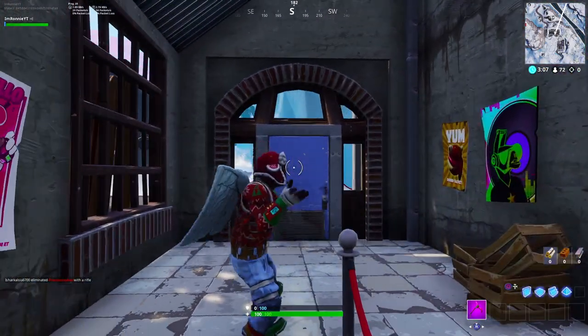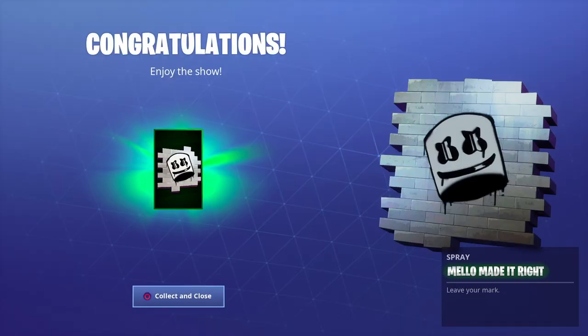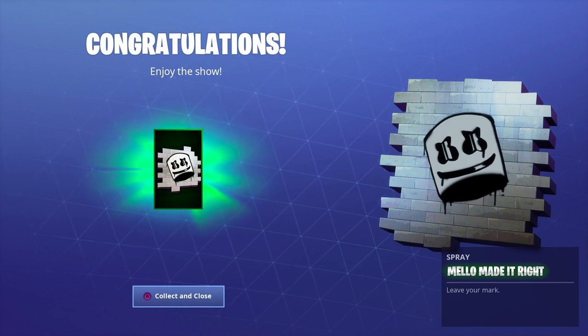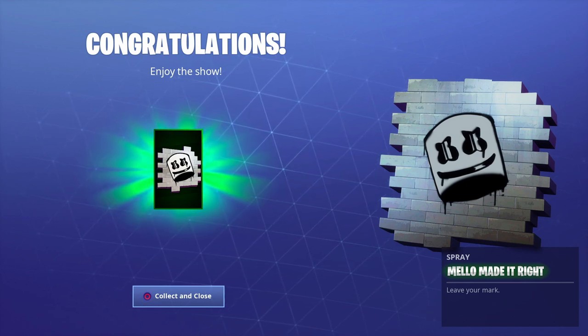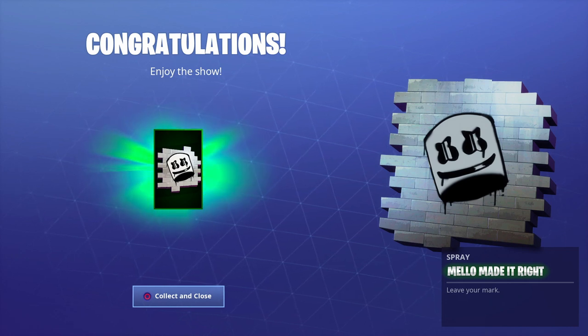Now finish up your game — I believe you cannot quit, you have to finish it up and die. But once you die, return to the lobby and you'll see a congratulations screen. This is what you get from completing the challenge: you get a little spray paint of Marshmallow, it's called Mellow Made It. And here's some gameplay of what it looks like in game.